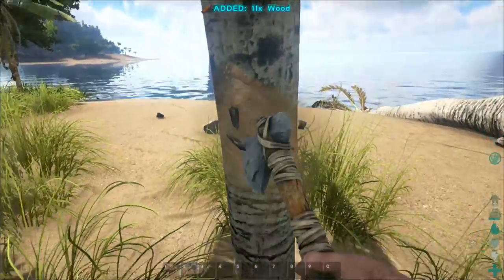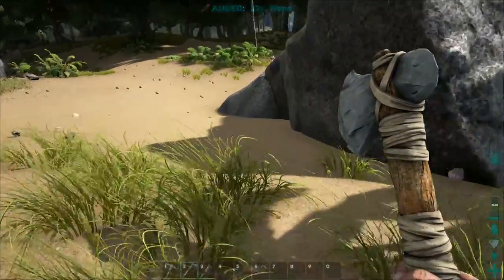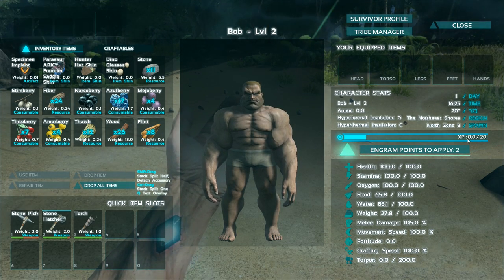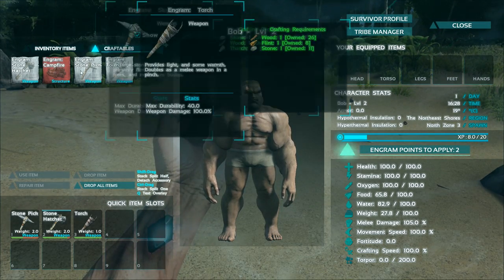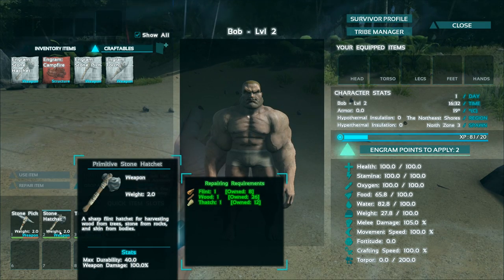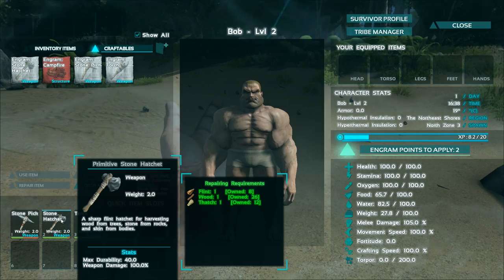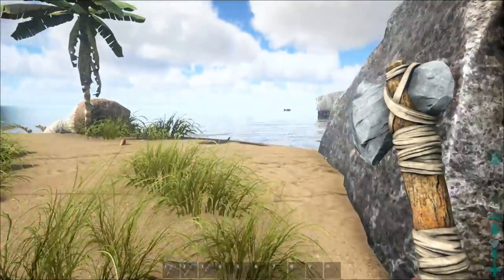We'll put our torch on the number three slot. Very cool. So now we can cut down trees with the hatchet — this is awesome, much better than punching it and making our hands all bloody. 23 wood — that's much better than what we were getting when we were just punching it down. At this point, what else can we do? How's our experience doing? 7.9 out of 20. So we are getting experience over time. Is there anything else worth crafting? Our stone pick is less than half durability.